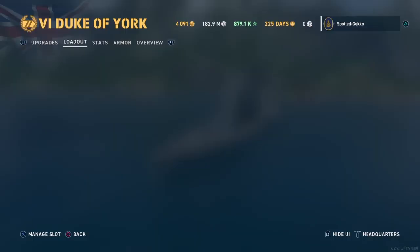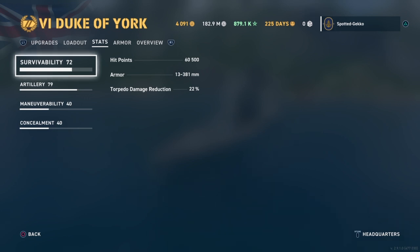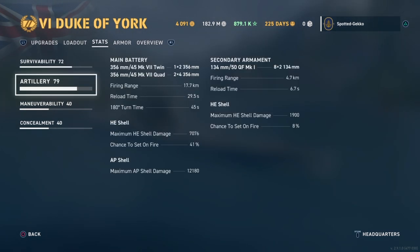Looking at the stats: survivability gives us 60,000 hull points, which is pretty good. The armor is not great, as you'll see in the armor viewer. Torpedo damage reduction belt is 22%, which is below average. Artillery-wise, we have low caliber 356mm guns — a dual mount at the front and two quad mounts, one at the back and one at the front.